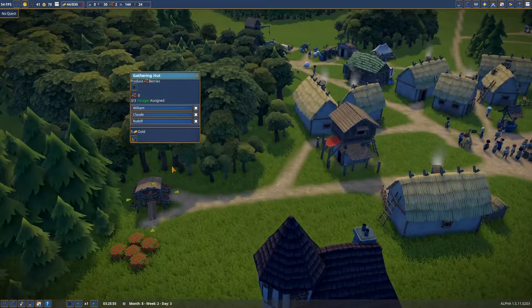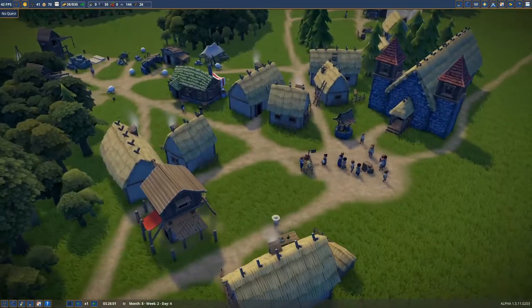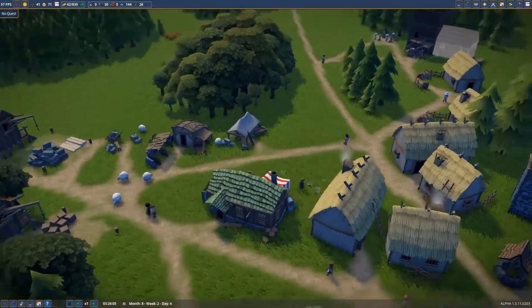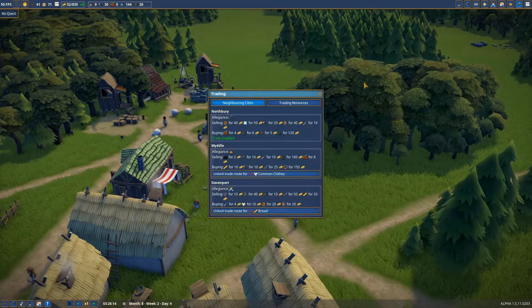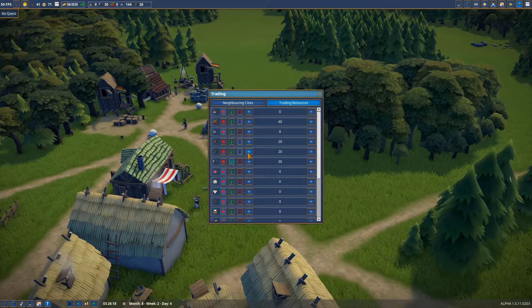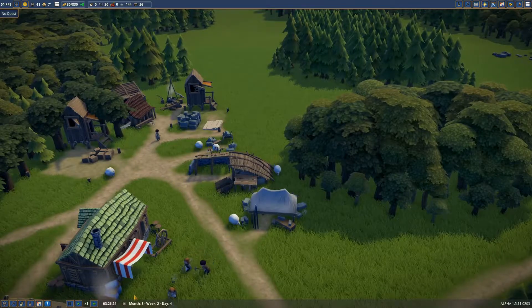We have three people foraging. We really need to get these fish going because we already have 41 people - that's a lot. Jean is working on making polished stone. We do need to get quite a bit before we start selling it. I might actually reduce this down to 15.